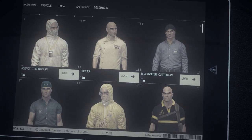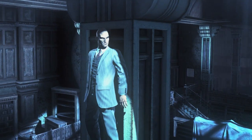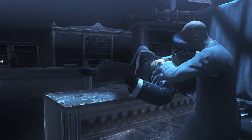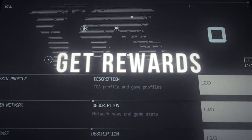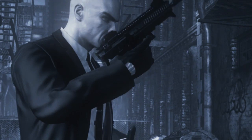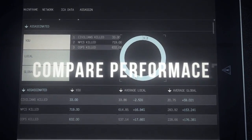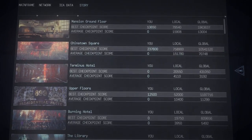With access to your in-game funds, you can unlock weapons and disguises to prepare for future contracts. By using this app you gain rewards that will give you an edge on your assignments. You can also compare your performance with other ICA assets across a variety of disciplines.